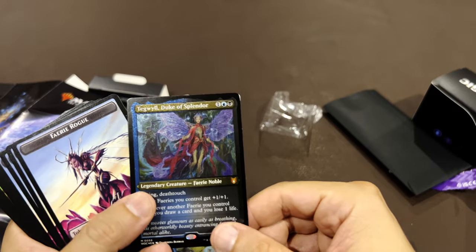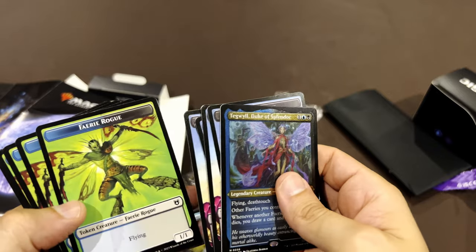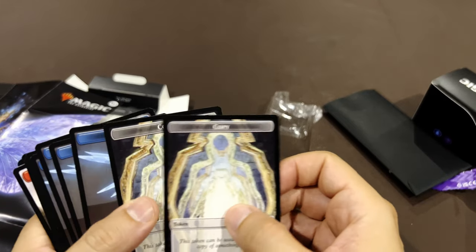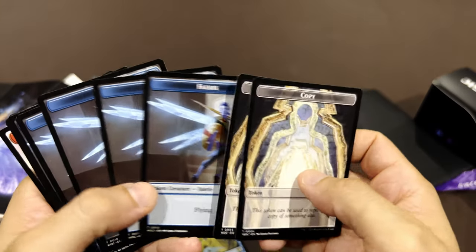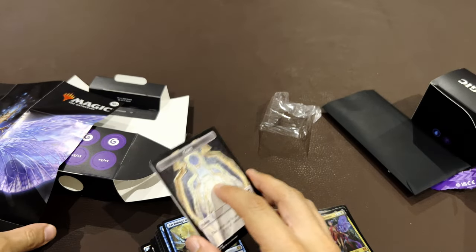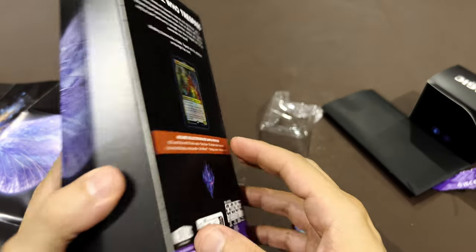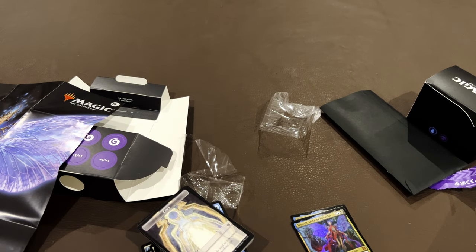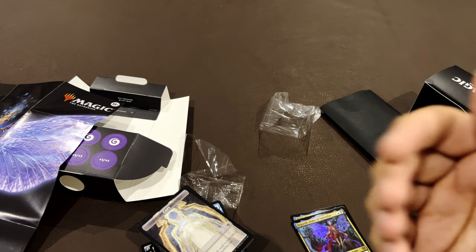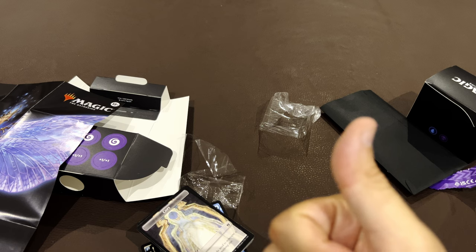A quick look at the tokens: fairies, more fairies, copies — so many copy effects in this deck. Fairies and pirates — interesting combo. Wilds of Eldraine: Fey Dominion looks cool! I will enjoy it and I hope you do too. If so, leave a like, don't forget to subscribe, and be part of this community. Check my channel for all the Magic content I have. Thank you, goodbye!